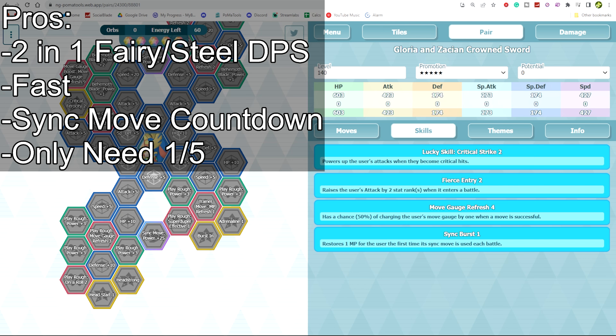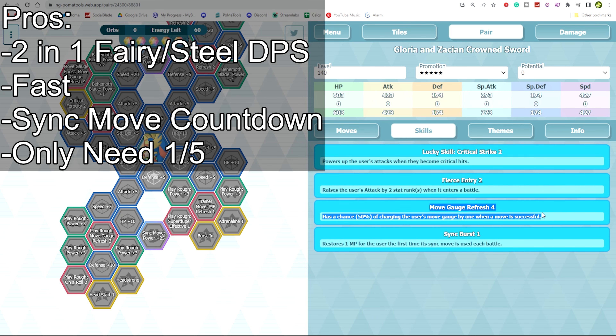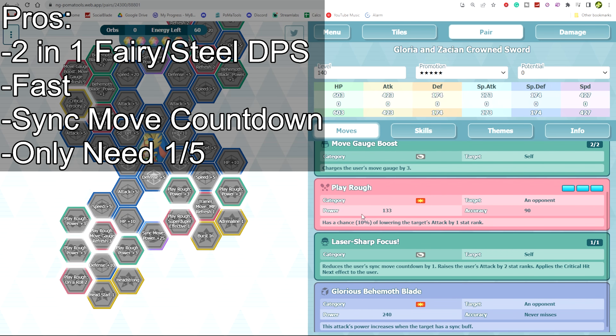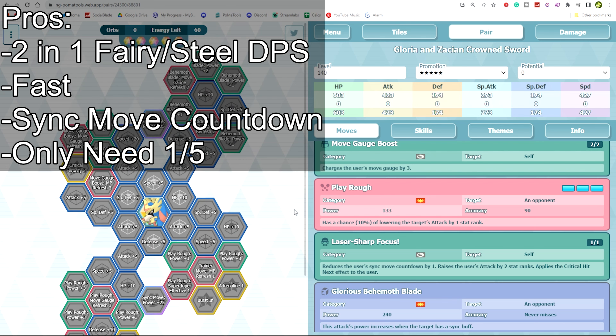Moving on to Gloria & Zacian. For pros, she has both a Fairy and a Steel-type damage dealing option. She's very fast at 427 speed, she has Move Gauge Boost, Move Gauge Refresh as a passive 4, and a lot of sync move countdown stuff: one on her trainer move, one Head Start on the grid, Adrenaline as well — you can pair that with one more sync countdown, getting about one turn shredded off. You only need one out of five, which is a nice low investment.